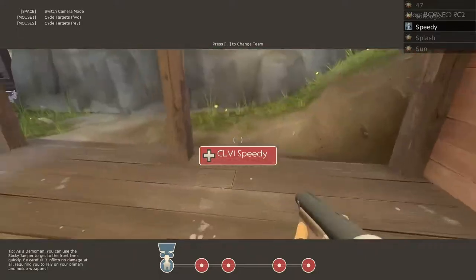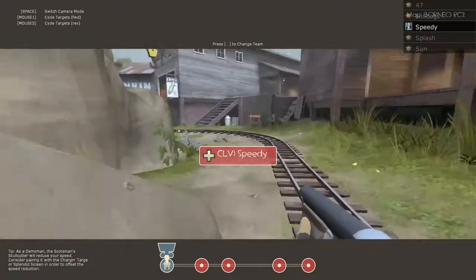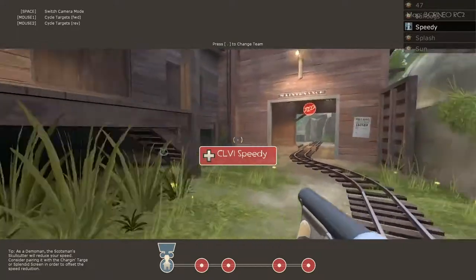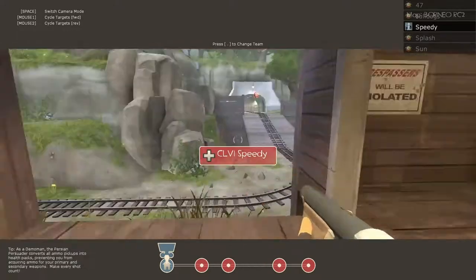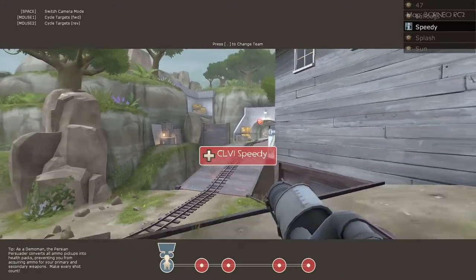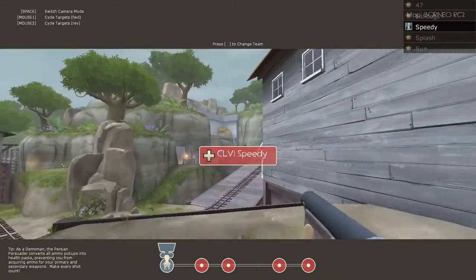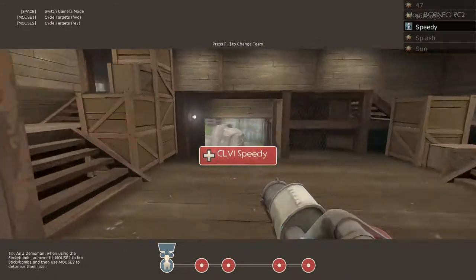Okay, so as we're pushing through here, combos need to be ahead of the cart of course, but we're just gonna push through this house. We shouldn't go up the ramp — going up the ramp's normally a bad idea — but if we need to, we'll have the demo spam over to initiate combat, and we'll just follow in and clean up.